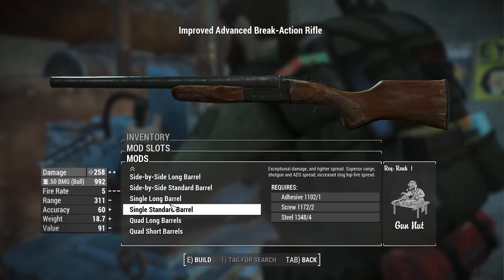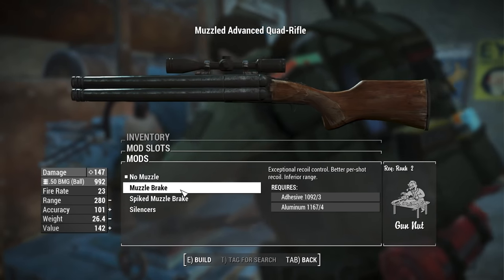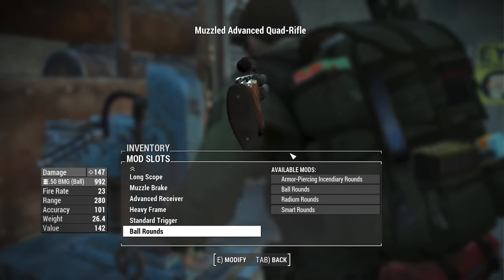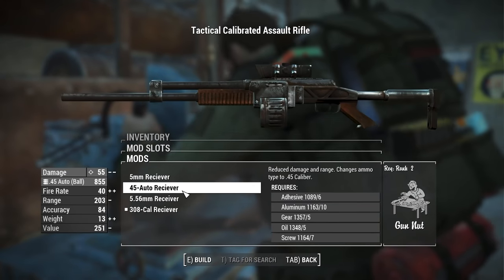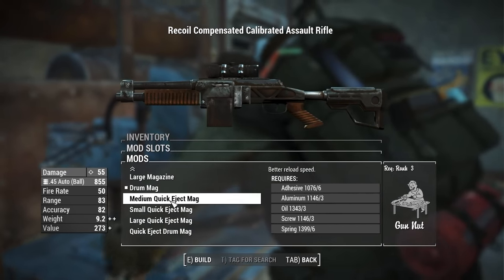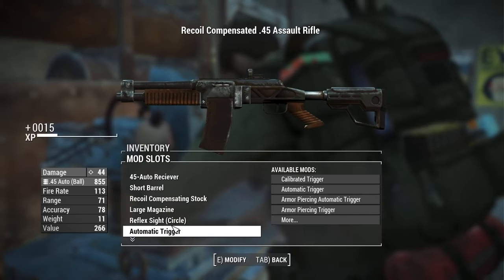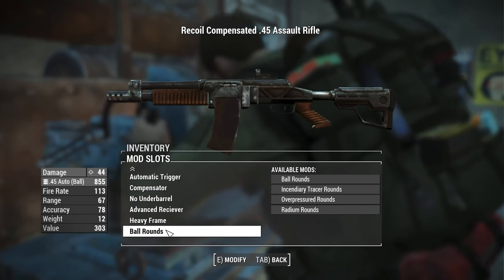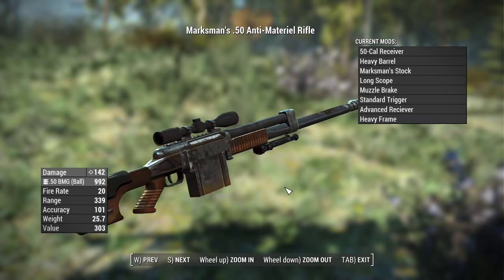The mod adds a ton of new attachments to the vanilla weapons — your all-in-one one-stop shop for that. These new attachments add a lot of things that honestly should be in the game in the first place, allowing for really cool conversions like converting the revolver into a rifle or the vanilla assault rifle into a proper LMG. This mod borrows assets from a lot of popular mods, so these attachments look really awesome.